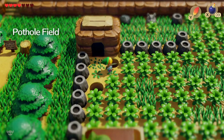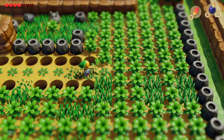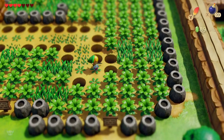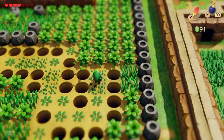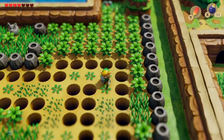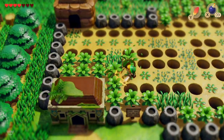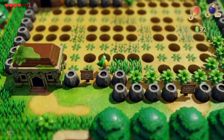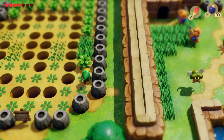This is Pothole Field — slashing a bush reveals a pothole, so you've got to be slightly careful where you step. Don't move too quickly; slowly uncover where the holes are and where the clear path is. If there isn't a complete clear path, get ready to use your feather to jump over holes. This looks like a possibility of a path — okay, that's slightly blocked, let's go back around and see if there's a clearer route.